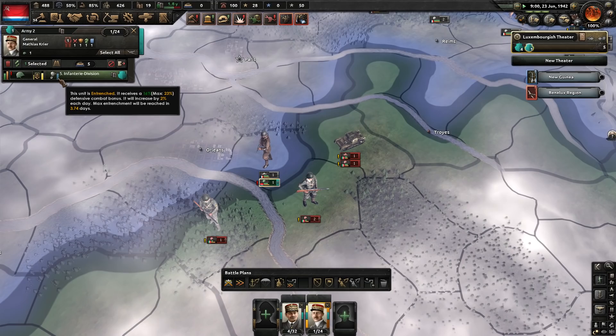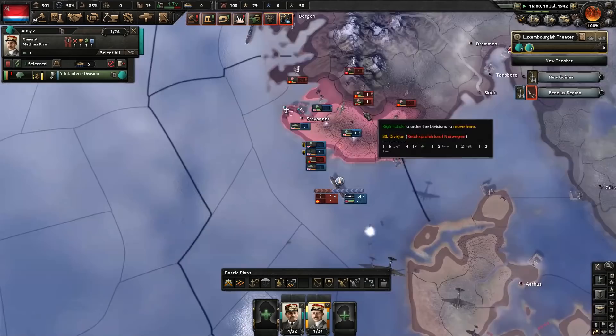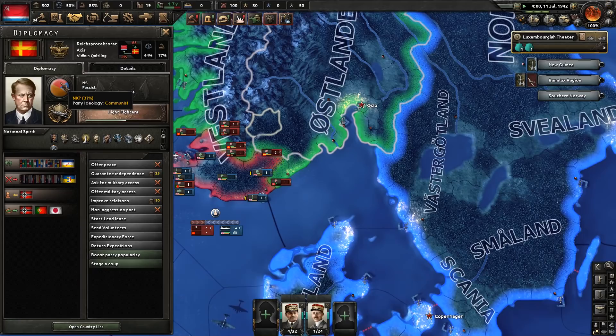As you can see, we just sat here for a while, entrenching and fending off attack after attack with our one unit, and with the odd bit of support from France as well. Meanwhile, across the theatre, we spot the United Kingdom is currently invading fascist Norway, so that will take some attention off the Western Front.